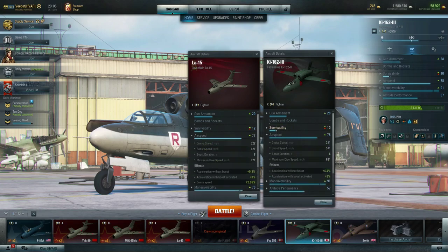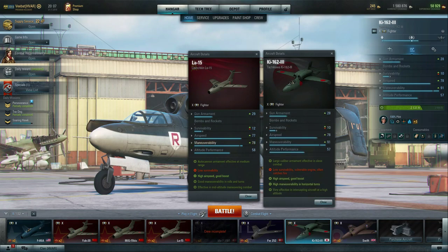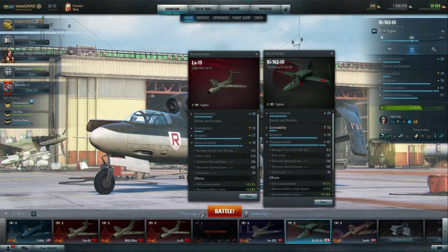Speaking of airspeed, comparing these numbers — base cruise speed is not too bad, but there's a 50 mile an hour difference between the top boost speeds. The LA-15 with my configuration can boost up to its max dive speed, while the Ki-162 III has to dive to get that extra 50 miles an hour. On maneuverability, this is where you get your increase — lower roll rate, but a much better 360 turn rate. We can throw on the pneumatic control to turn with things like a Yak-30 if you catch one not paying attention.